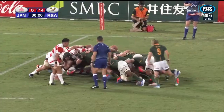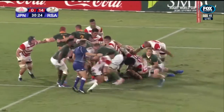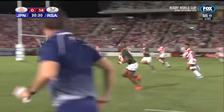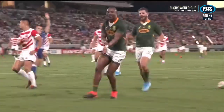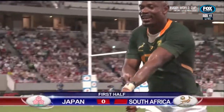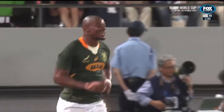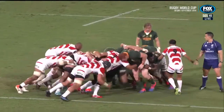They want to play like the Springboks — big scrum. They drive over the top of the Blossoms' scrum, the flat pass to Larue, Mpimpi — he'll stroll in for his second try! What a pass to set that one up. Mpimpi is in, he's lethal. It's really smart tactics from the Springboks; they're just applying the pressure and it comes on in the scrum there.